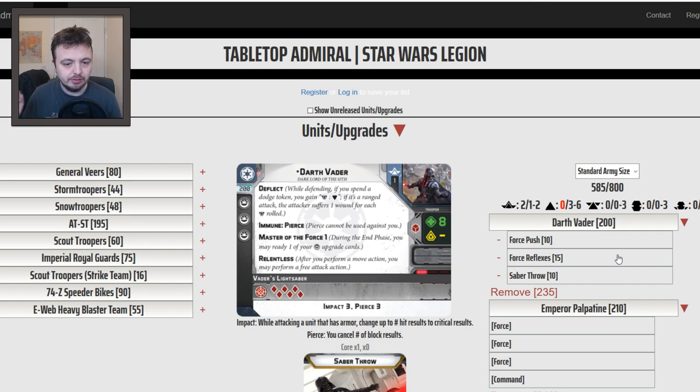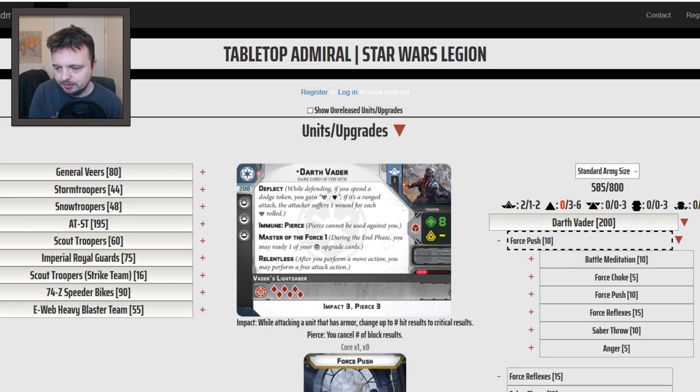If you use Master of the Force to get rid of the dodge token, it's now been changed to be at the end of the activation rather than end of phase, so when we get onto Implacable you can actually recover it again. Force Reflexes is fantastic because he's so slow getting up the board — you want to be taking dodges. He's so expensive that your opponent might be shooting him with at least a couple of units, and having a dodge is just fantastic.